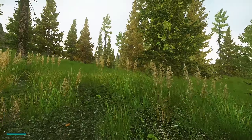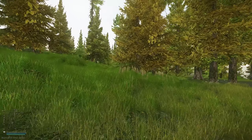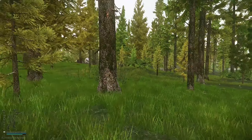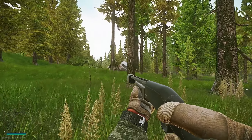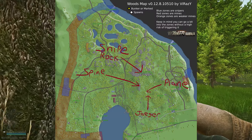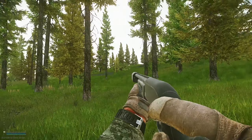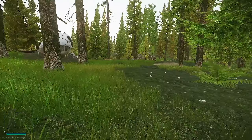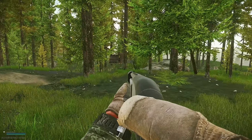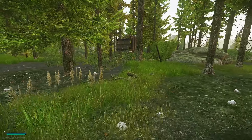To get to Jaeger's camp, start heading towards Spine but veer off to the right of it a little bit and just keep running past it. Spine should be on your direct left. Not too long after you pass Spine you should see a busted, broken-down airplane — that's how you know you're extremely close to Jaeger's camp. So to recap: Lumber Mill → Sniper Rock → Spine → Airplane. Once you have the airplane, you can literally see Jaeger's camp from its tip.